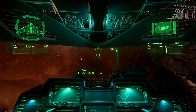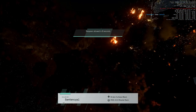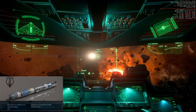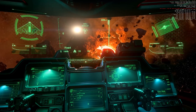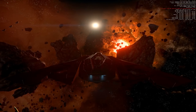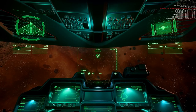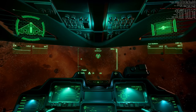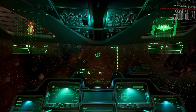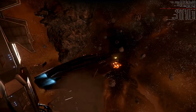3 size 4 missiles. Then 1 size 5 torpedo: shields all around at 41, and the wingtips are already orange. 2 size 5 torpedoes: shields all around at zero, front is red, body is orange — we lost both wings and we are in a damaged state.